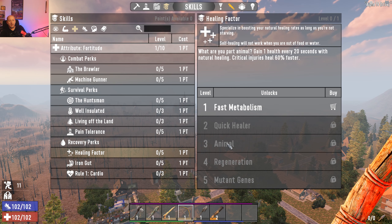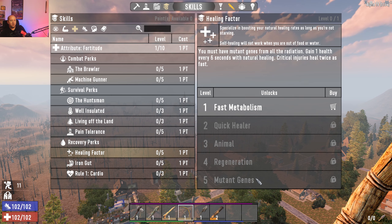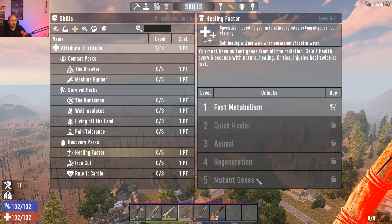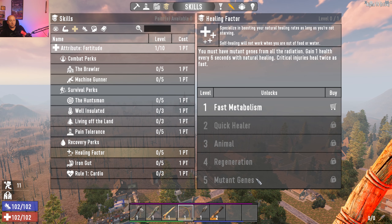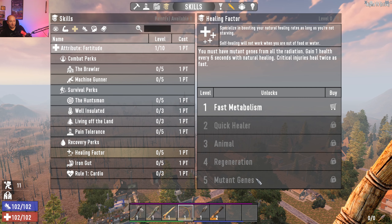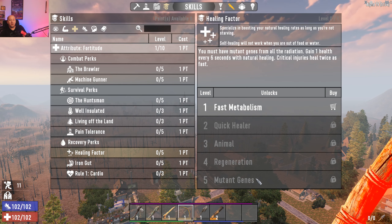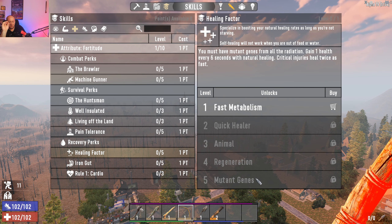The max rank — 'Mutant Genes' — gives you one health every six seconds with natural healing, and critical injuries heal twice as fast. That is really, really good. The key caveat: if you're starving, you will not heal, so keep that in mind.